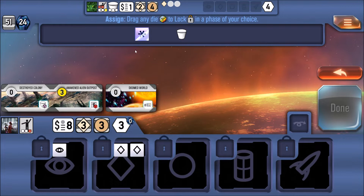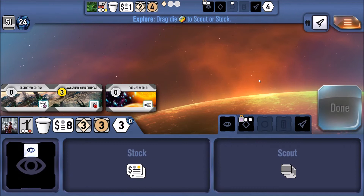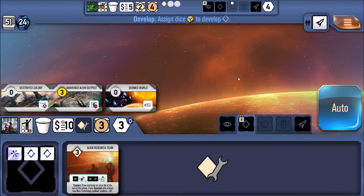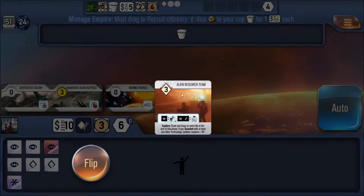Now here's the kicker. Whatever action you choose, your opponents can do too. And likewise, whatever actions your opponents choose, you will get to do. So there's one of those 'I know that he or she knows that I know' situations, and there's a little bit of mind games going on because you're not sure what your opponents are going to do.